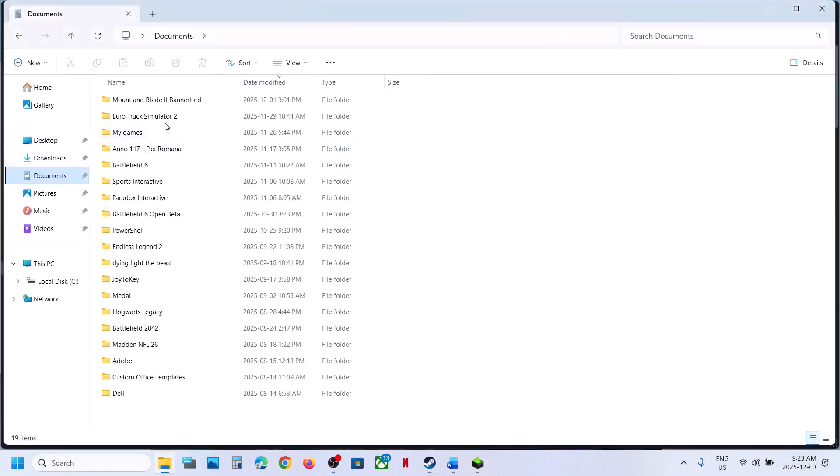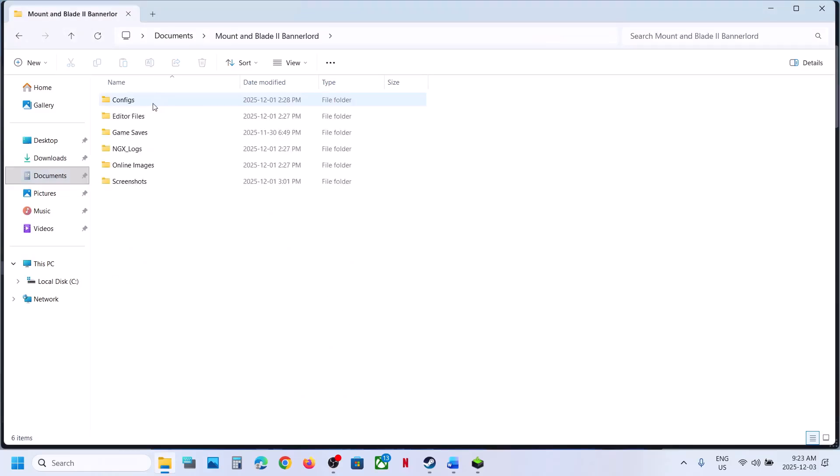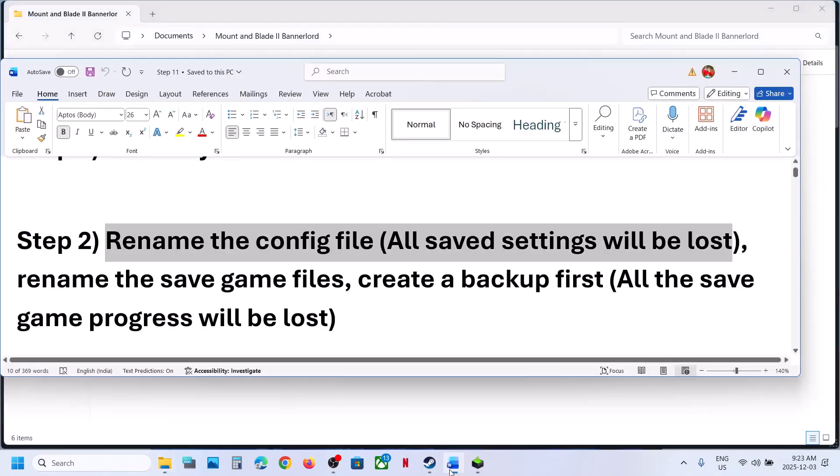Go to the Documents folder. Over here you can see the game folder. Open the game folder and over here you can see the config folder. Make a right click, rename this config folder, then relaunch the game and check.